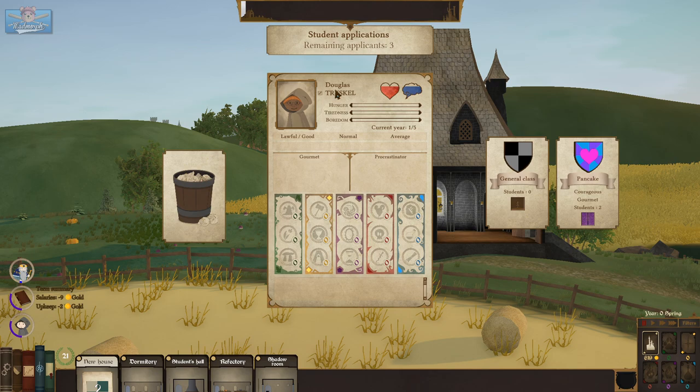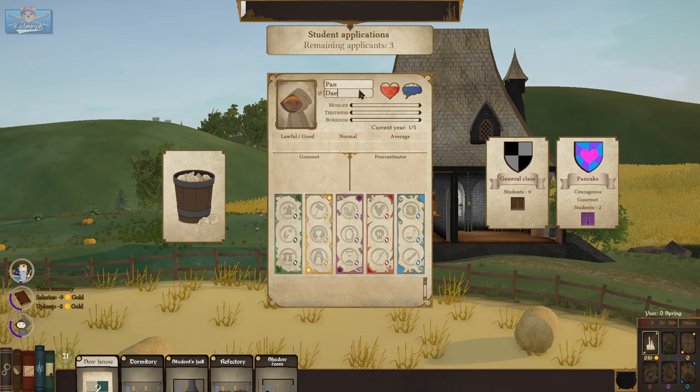Next: Pan. No longer Douglas — this little ginger hamlet-looking fellow becomes Pan. You are a gourmet procrastinator. 'I'm watching some very important paint dry, but I promise I'll write this description later.' Pan of Family Dalim.